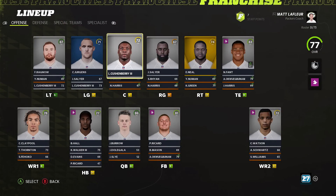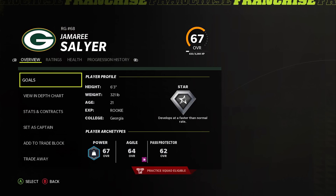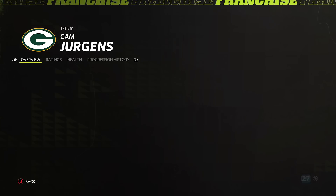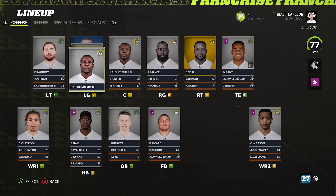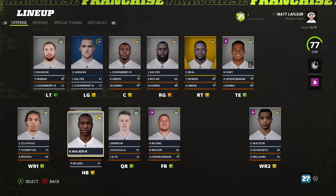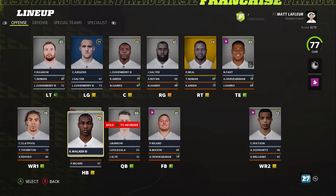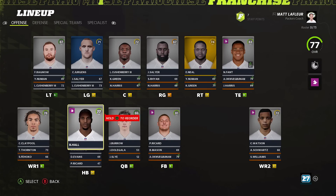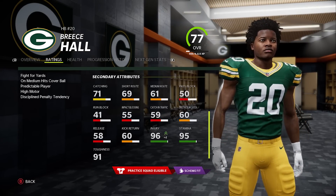You cannot physically get a superstar development trait lineman without drafting them, so in a fantasy draft or a rookie draft, if you want a guy with that ability at lineman — which is very valuable — you're gonna have to draft it. It'll also allow him to develop quicker. We have a pretty decent line; our left tackle and right tackle positions are great, right guard Salyer is actually a bit underrated. All these devs were set before we actually drafted, so there was no manipulation.